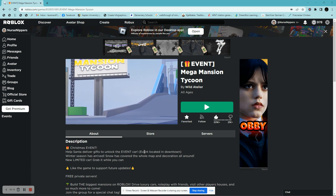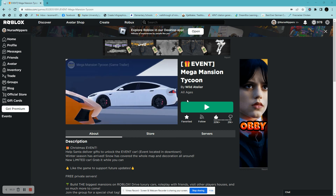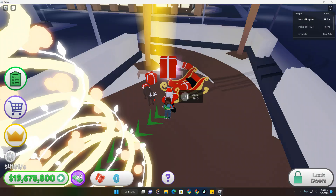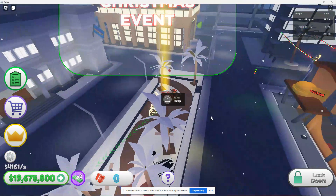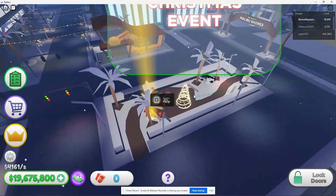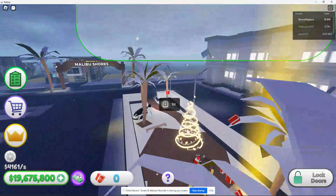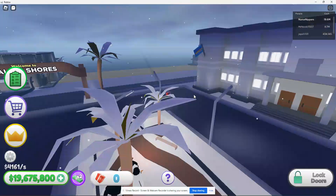It says 'help Santa deliver gifts' to get the event car, and it's got a Santa hat on it — looking pretty cool, so I obviously wanted it. So I'm in the game going into everybody's house by the Christmas trees wondering how to do this. If you go to your beach house, the beach houses are right here, and you go talk to Santa, and then Santa tells you what to do.